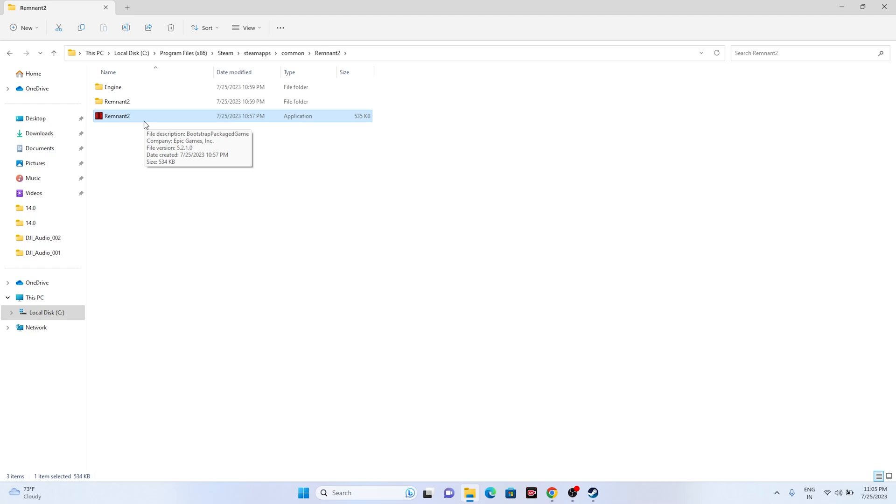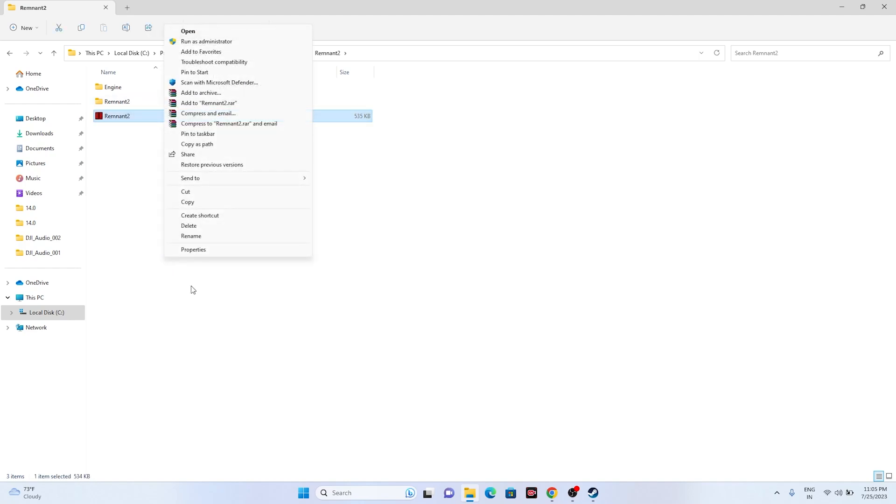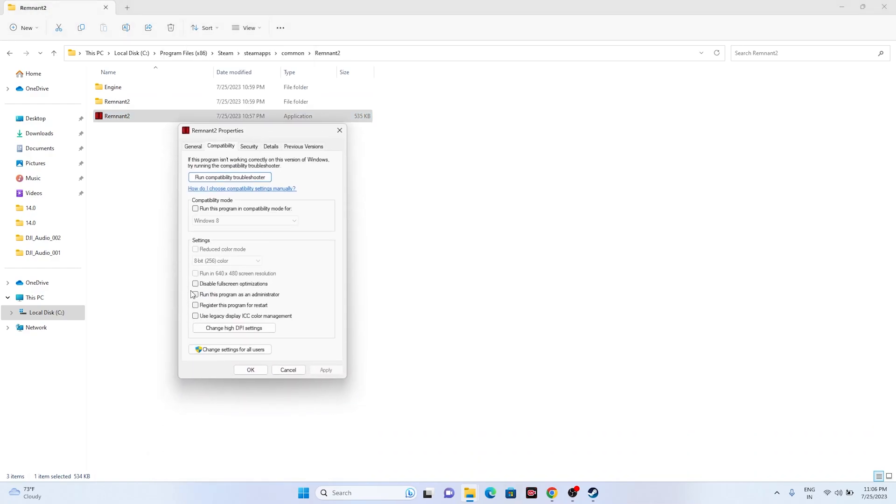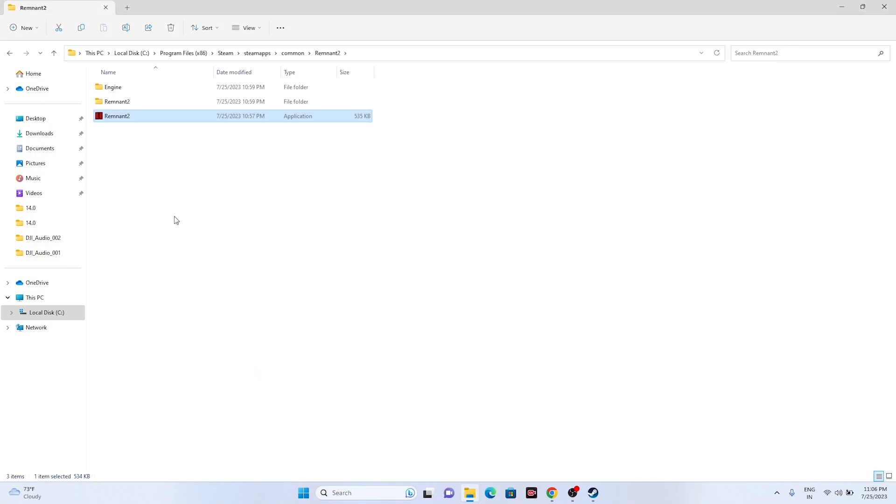Additionally, run the game as an administrator — this worked for games like Spider-Man Miles Morales and Dead Space 2. Go to the Remnant 2 executable, right-click, select Show More Options, go to Properties, then Compatibility, and check Run This Program as an Administrator. Click OK and try launching the game.